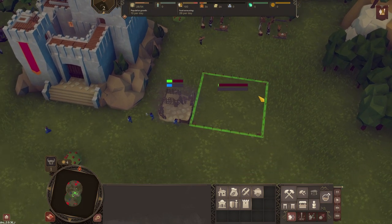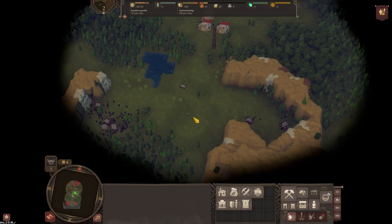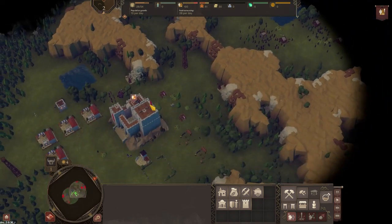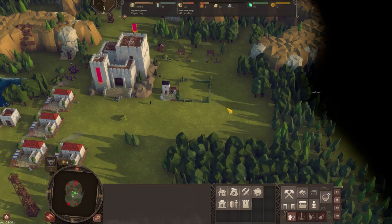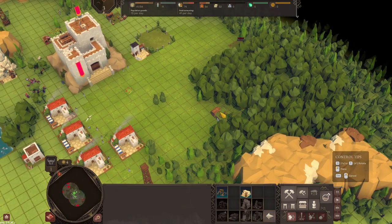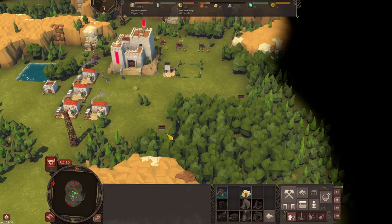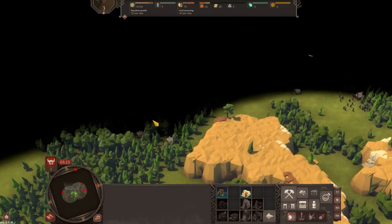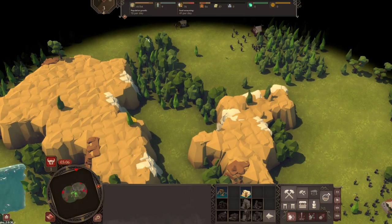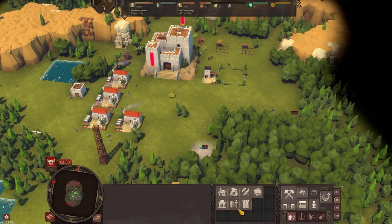Our granary is full. I don't know if anyone else gets a slight Stronghold vibe playing this game - I always think of the voice: 'The granary is full, sire.' I don't think we're going to start building defensive structures yet, but now we've got our extra workers. We're cutting this pretty fine on the barracks building - I'm throwing more resources into these lumber mills, although they don't actually require anything, which is nice.